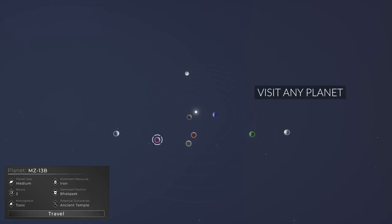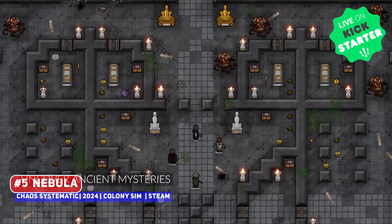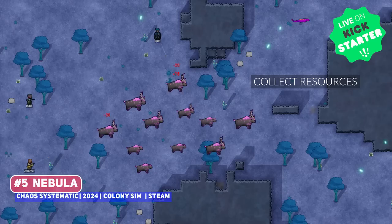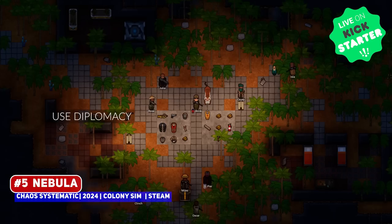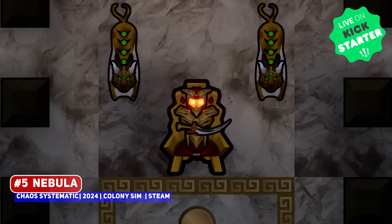An impressive looking colony sim currently on Kickstarter is Nebula, one where you're able to explore a vast galaxy and land anywhere, with what I assume to be procedural generation of worlds to explore. Your starship is your home base with plenty to craft and upgrade, and it reminds me of Rimworld. Impressively, it comes from a team of two developers from Budapest.